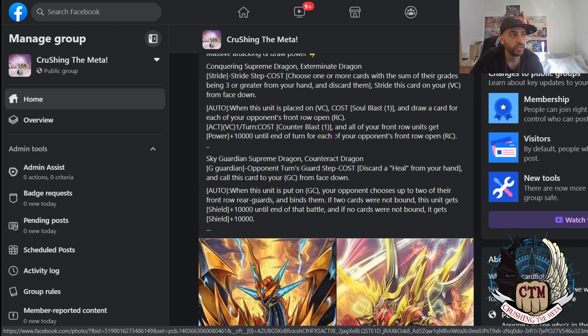Then we have the G guard. You can look — the sword looks amazing, everything, the colors look good. It does look a little bit thin. I hope that the cards in real life will be a little bit different so you can see the colors better.